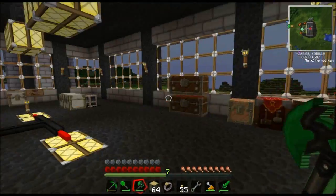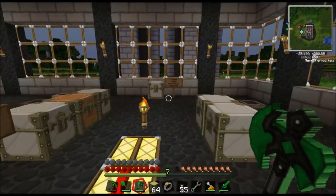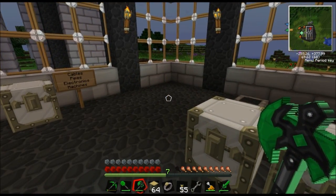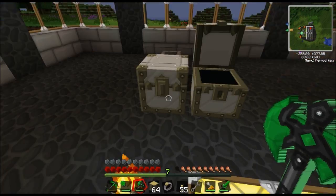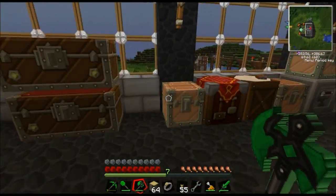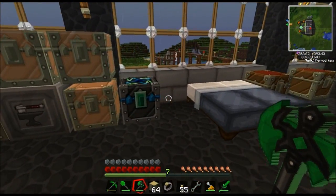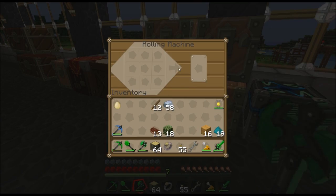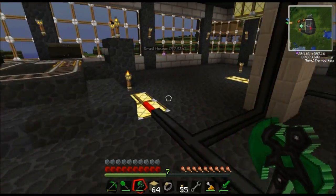I'll show you the second floor. Basically this is where all the metals and whatnot are stored. And here's where all that rubber comes into. Here's all the original stuff. Some things I just don't know what they are - like a rolling machine, I haven't the foggiest idea.